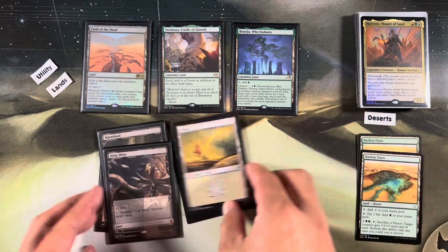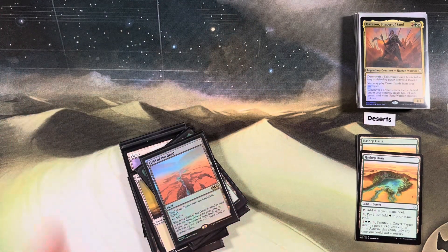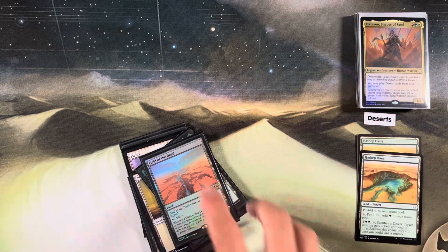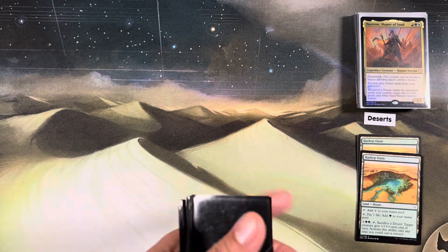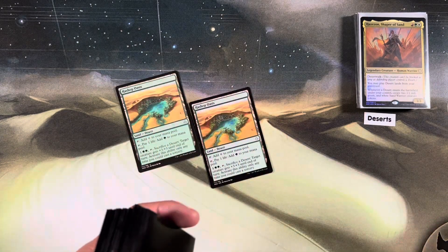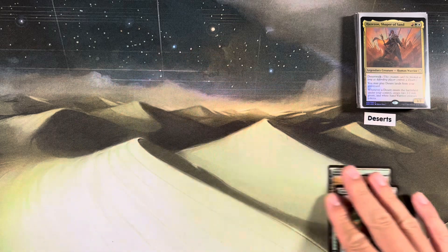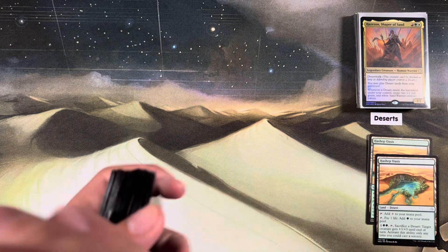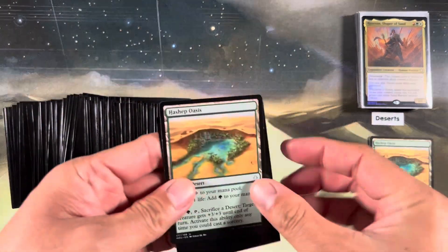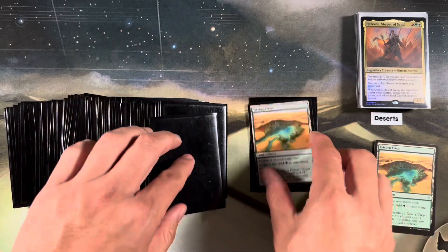That is the deck tech for our Desert Tokens Commander. I love it and I hope you do too. Give this video a thumbs up, smash subscribe, hit the notification bell. The deck list is in the description below. Unfortunately we can't run more than one Hashep Oasis, otherwise I would run more. I only own a playset, but if I did own a hundred, I would sleeve the entire deck backed with real Hashep Oasis - that'd be super cool.